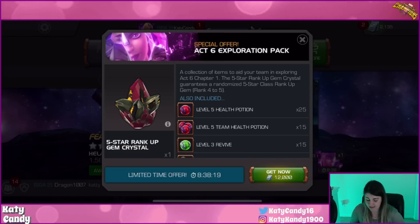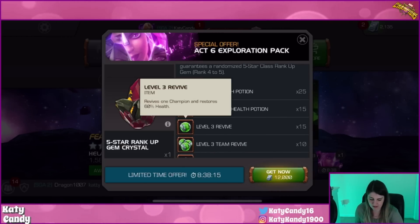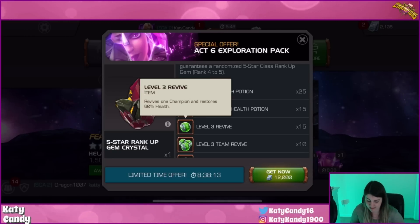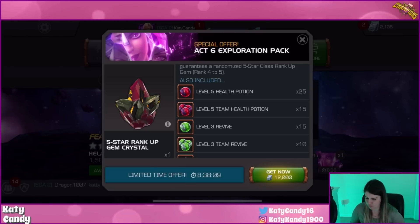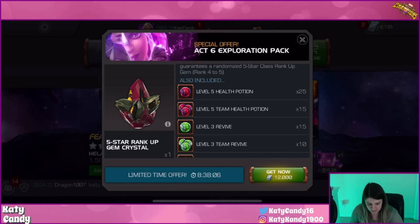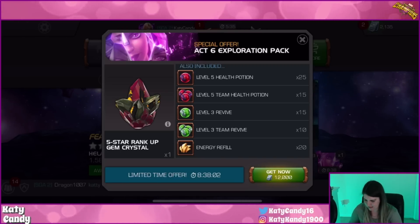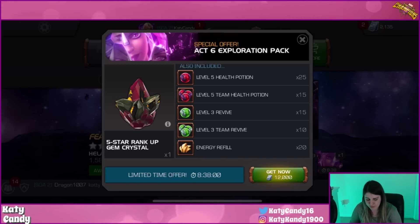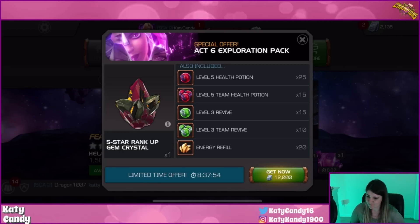Level three revives — you can't get these in the game either, but level two you can, and those cost 4 units and heal you up 40%. The level threes heal you up 60%, so based on that I'm assigning a unit value of 60 units. Level three team revives also heal up 60%; the level twos heal up 40% and cost 100 units.